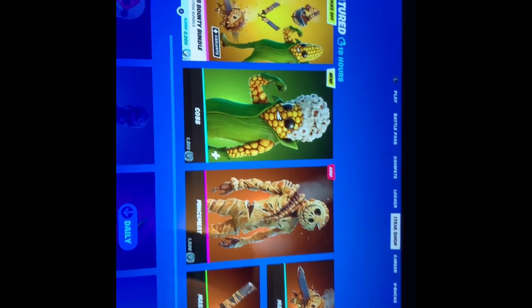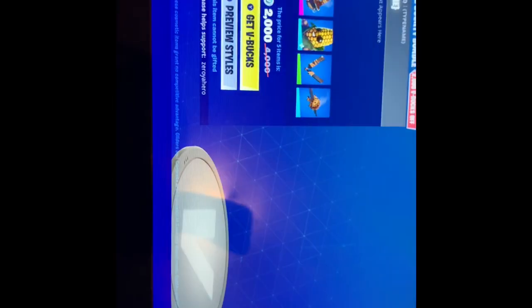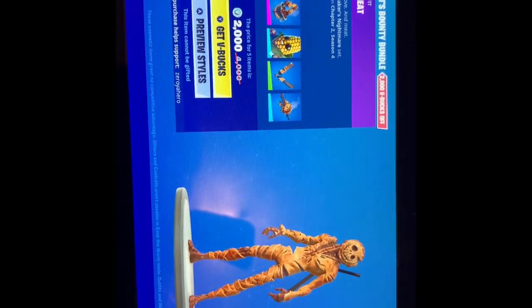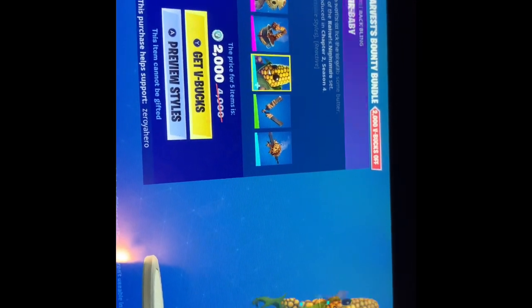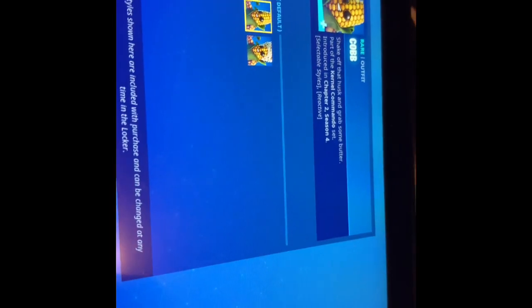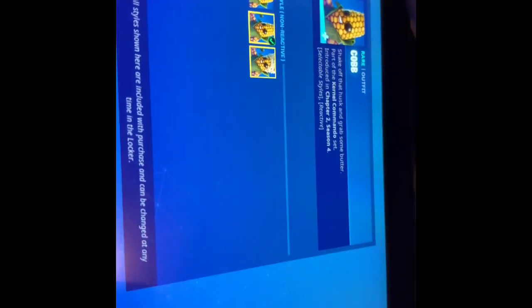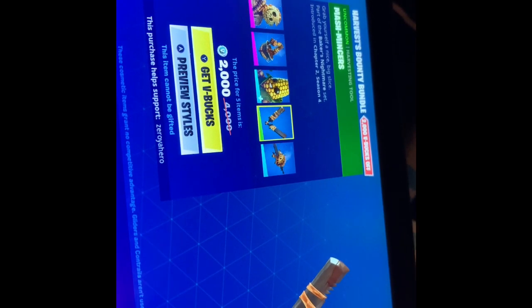We have the new Harvesting Bounty bundle. We have a weird creepy guy — his name is Mycroft, with his back bling. And then we have Cobb, who looks like the second style of Peekly. He has selectable styles with this one, this one, and then this one. They also have the Mashing Mushers and the Glider Mash.